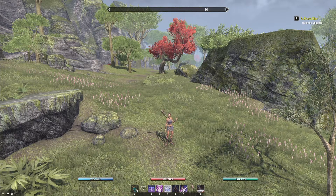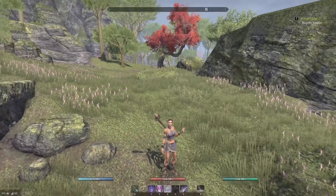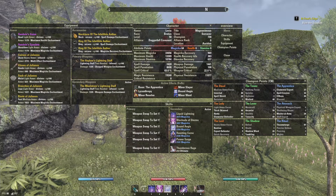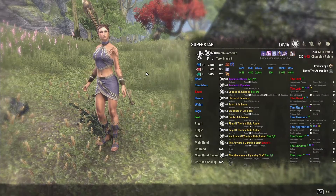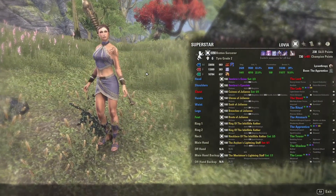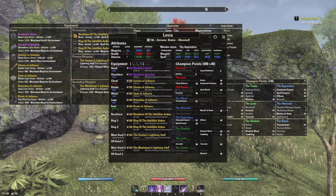These add-ons all revolve around sharing your build, so if you ever want to take a quick screenshot to show your buddy what exactly you're doing and how you got to whatever DPS number you have, well, these are the add-ons you're going to want. The add-ons I'll be showing you today are Superstar, Overview, and My Build.